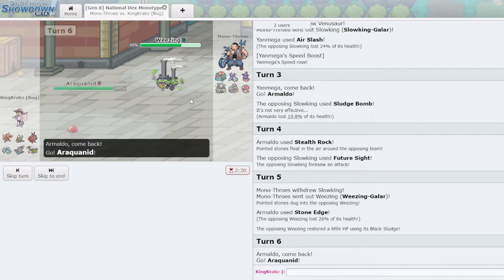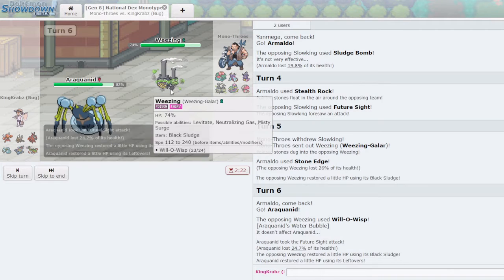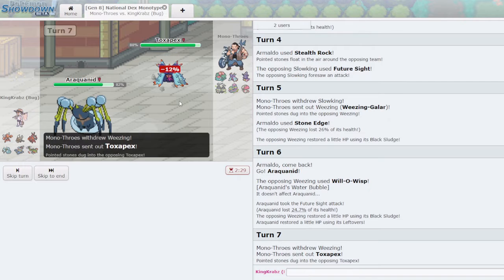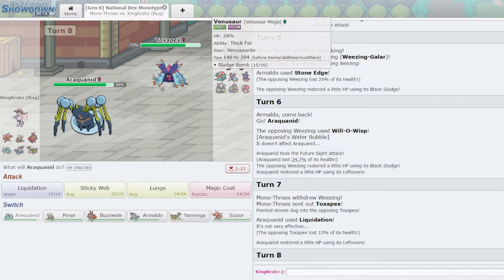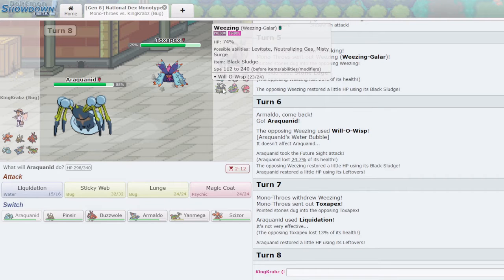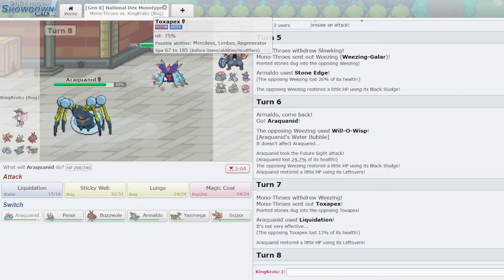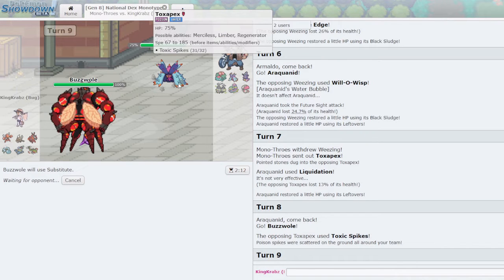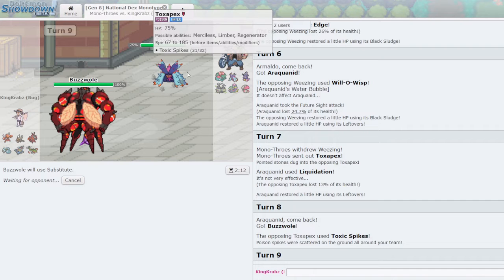Weezing comes in and is probably going to click Defog or Will-O-Wisp — Araquanid is probably the play. We eat the Will-O-Wisp — nice. There's not too much we can do to threaten Weezing, especially with Black Sludge recovering its HP. Toxapex comes in — I don't value Sticky Webs much against this team since they don't have many offensive threats. Buzzwole is really good here and nothing outspeeds it. They didn't Defog away my hazards, which is possibly Toxic Spikes. I'll get Buzzwole in — hopefully they don't go for Toxic. Perfect, Toxic Spikes are okay — I can Rapid Spin with Armaldo and I can't be Toxicked behind my Substitute.